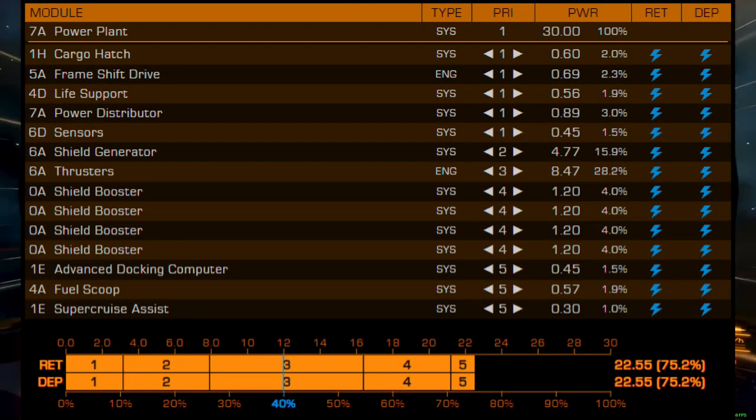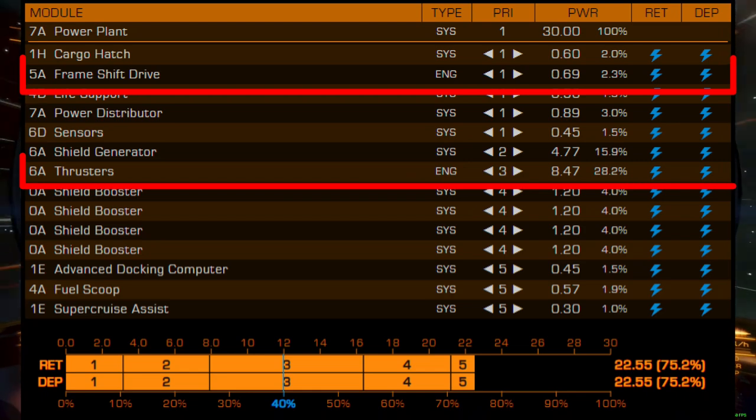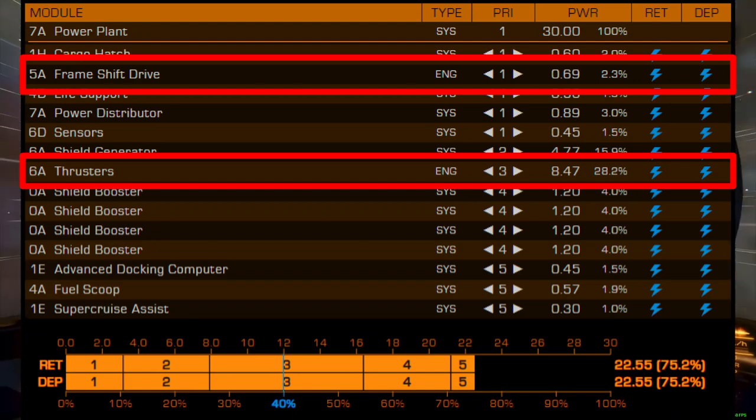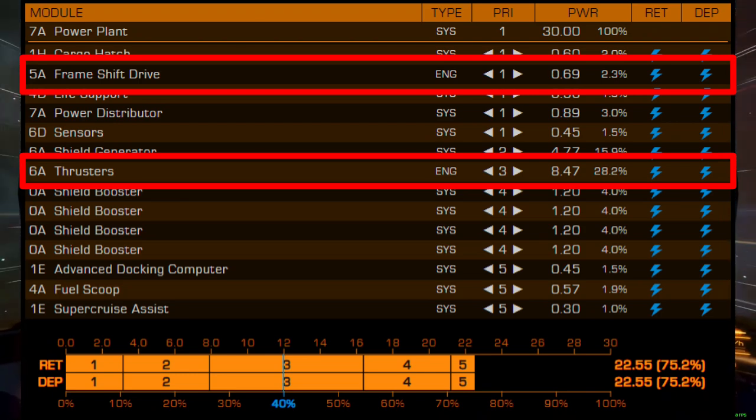Traders, for example, should always have their frameshift drive and thrusters on different priority groups, with the frameshift drive at priority one. While this sounds counterintuitive, remember that your frameshift drive has a minimum reboot time after a shutdown, in addition to its spooling time. Should you lose power during an escape, you have to add both time requirements together to get your total time to jump, and it's a potentially devastating delay. Thrusters, on the other hand, reboot instantly. Separating the two and leveraging flight assist off during evasive maneuvering means that, should you lose power, your ship will tumble away while your frameshift drive continues to spool, often meaning that as soon as power is restored, you are ready to align and jump.